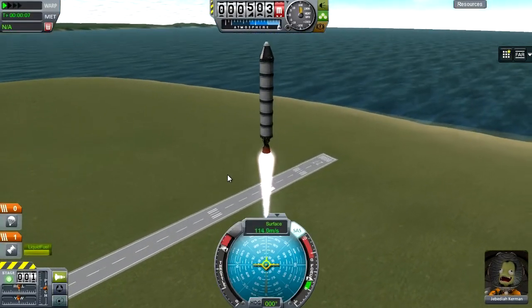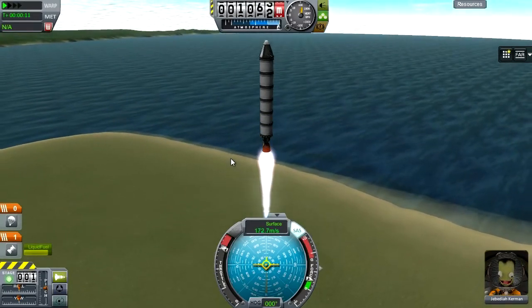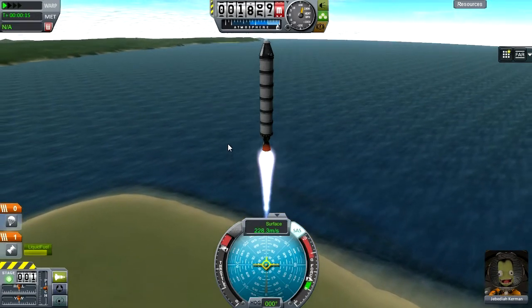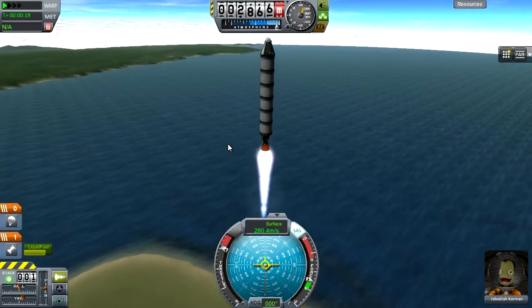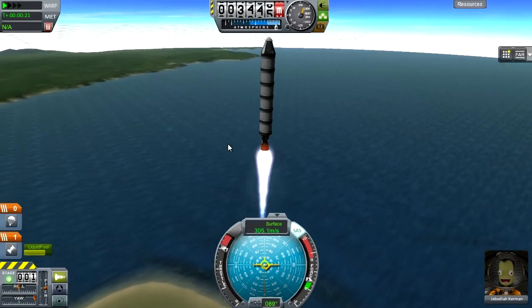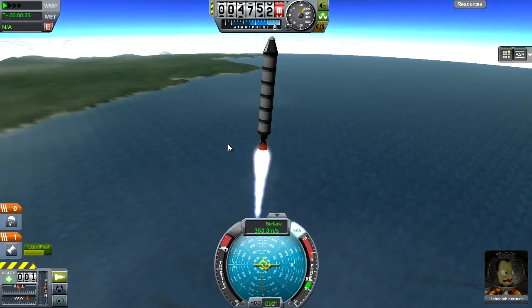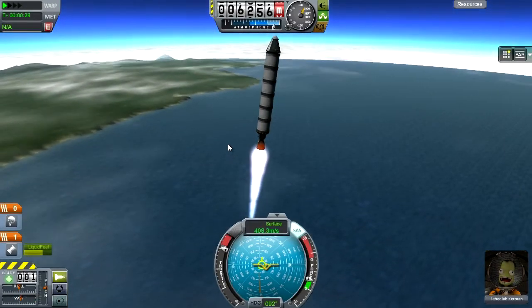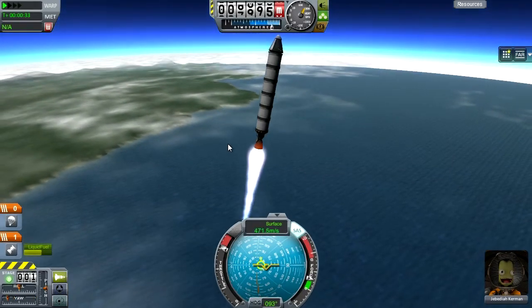Just so you know, the mods I'm using are Ferram Aerospace, Deadly Reentry, Remote Tech 2. I'm also using the visual enhancements, but only the cloud packs — I don't really like the city lights, I don't think they look too good. And there are a couple of other mods thrown in there: KW Rocketry, Infernal Robotics, so that I can build some cool stuff. I think that's pretty much it; there might be a couple more things I've forgotten, but nothing major.